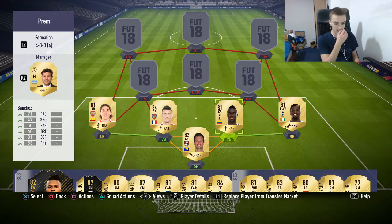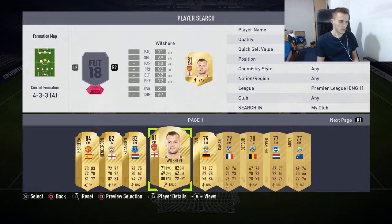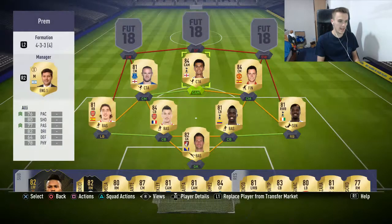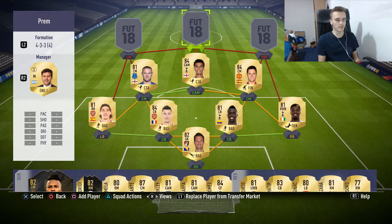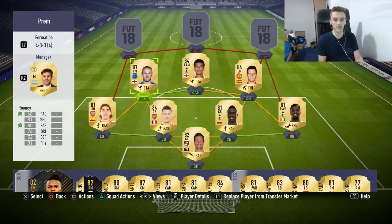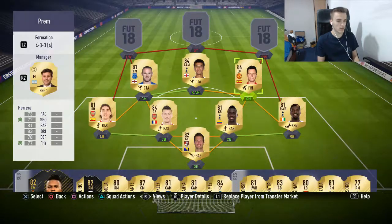In the centre mid on the left side we have Wayne Rooney, on the right side Ander Herrera, and in the centre attacking midfield we have Dele Alli. Rooney is very good — he tracks back a lot, he's got medium/medium work rates, but I see him everywhere on the pitch. Ander Herrera I haven't used yet, this will be his first game. I would normally have Kante, who I got in a pack.